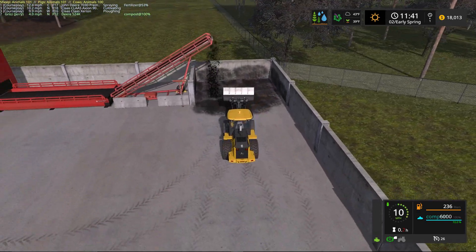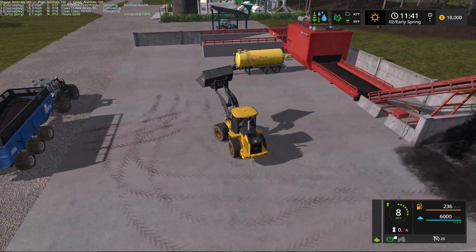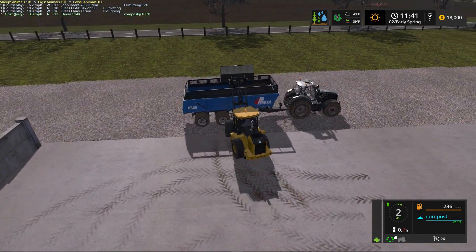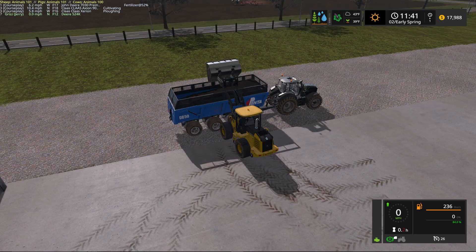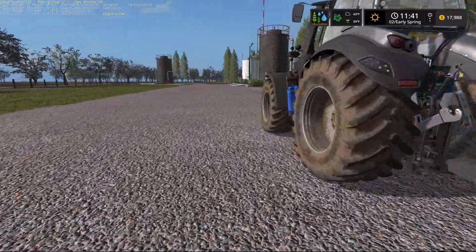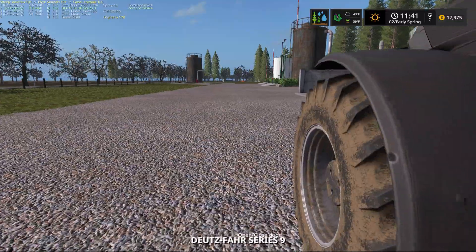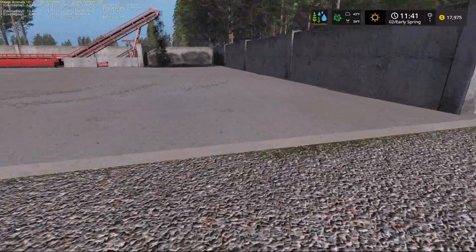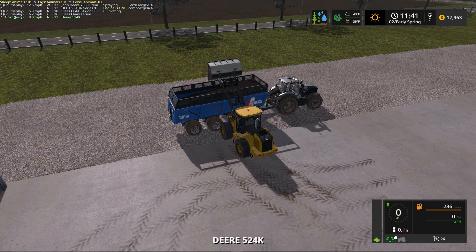My apologies that this compost plant is such a noisy beast, but it is a moneymaker. Those are dollar signs coming off the conveyor belt going into the bucket, and of course we are putting those into our Penta DB50 tipper trailer. I think we have about one more shovel to make a nice round 50,000 liters of compost.